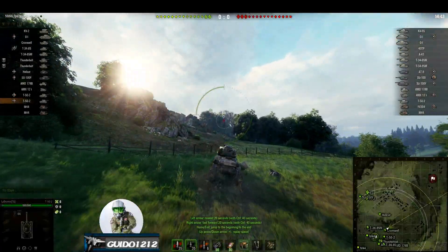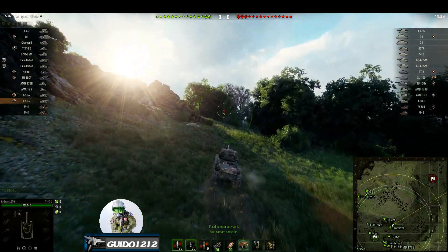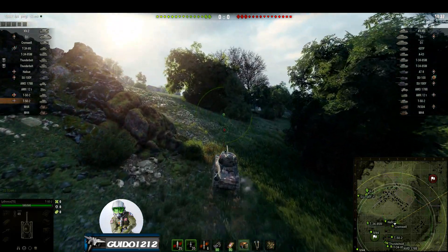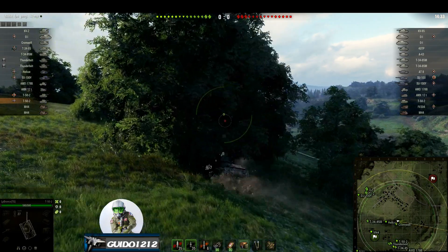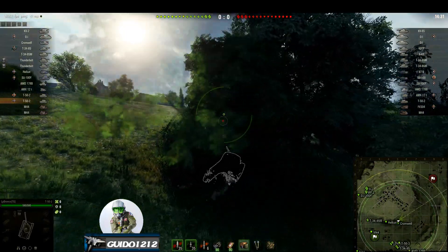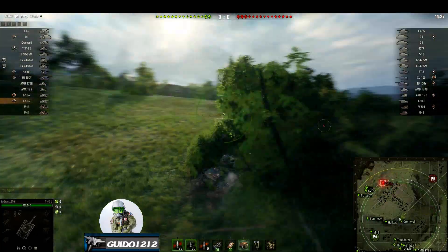It's Guido coming at you with a tactics talk first look. For those of you who are new and haven't seen one of these, I have not seen this video or this replay. We have LP Bronco and his T-50-2 tier 6 Russian light tank. He's in an all tier 6 battle, something you don't really see. He spawned in what looks like Westfield and he spawned down into the southwest.